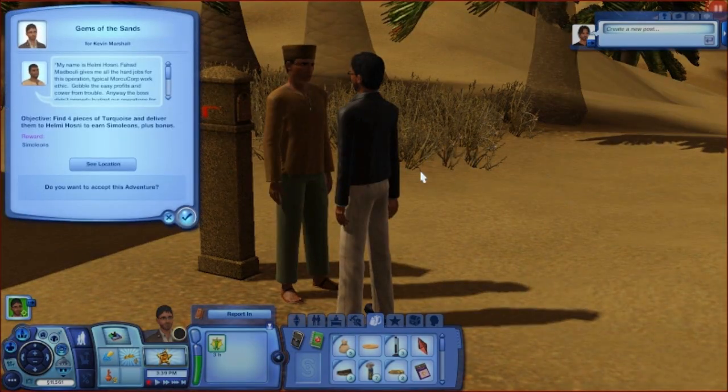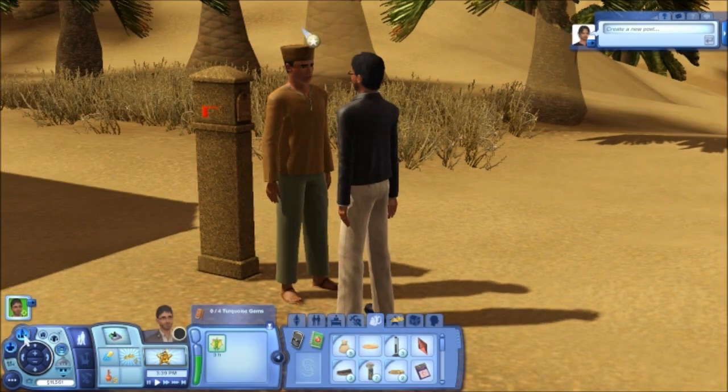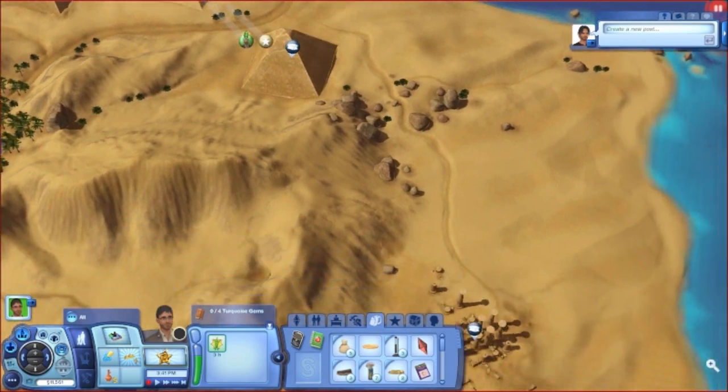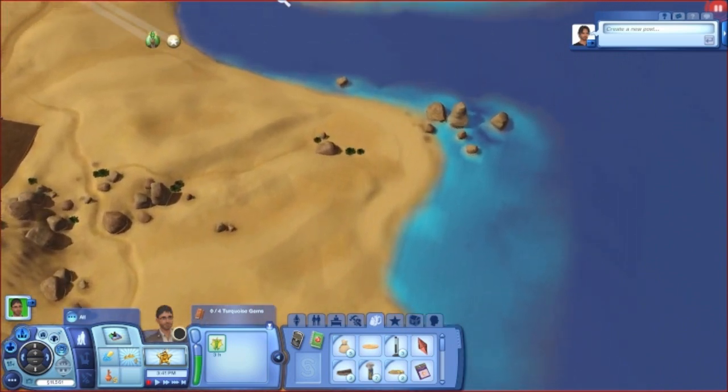Gems of the Sand. My name is Helmy Hosni. Fahad Madbuli gave me all the hard jobs for this operation — typical Morficorp work ethic. Gobble the easy profits and cower from trouble. Anyway, the boss didn't properly budget our operations for this quarter. Obviously the locals expect to be paid. I need you to find four pieces of turquoise which I can use instead of cash payment. You may find some near the pyramids across the river — I'd start there first. Let me pause it so we don't lose all of our time. Please don't be like the assassin bugs — I don't see any over here.